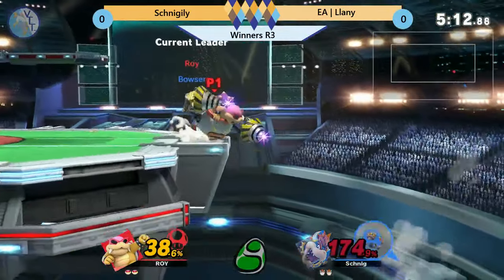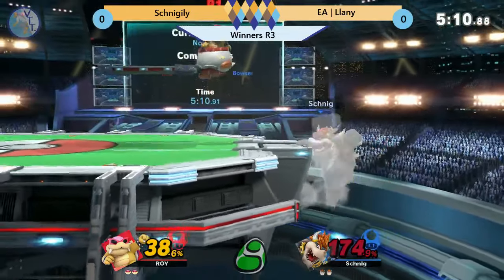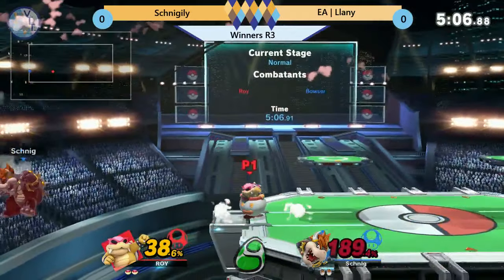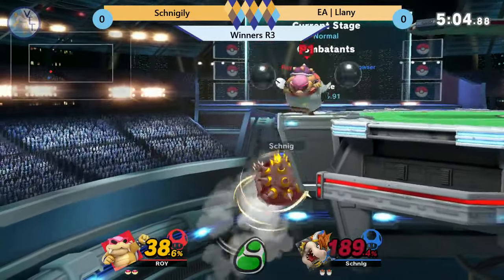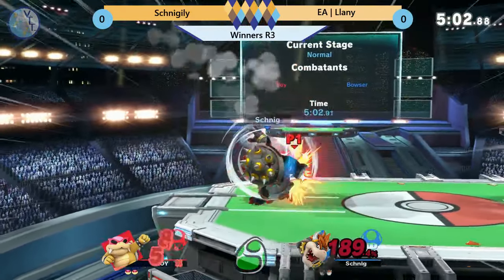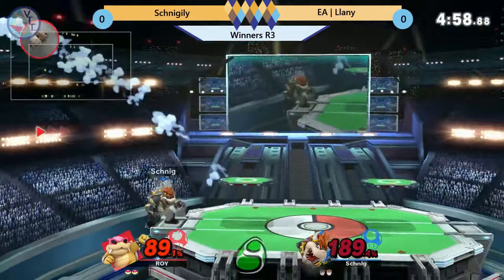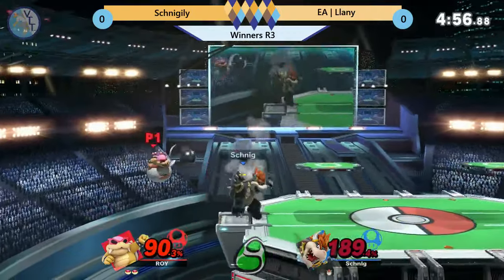Cannonball — I died on the edge like that in Smash 4, and the move was terrible in Smash 4. It was one of my most embarrassing set-losing deaths I've ever had. There's that back air. Still alive at 189 — Bowser is the heaviest character in this game. Just managing to rack on that percent. And there's the forward air catching that cart coming back onto the stage.